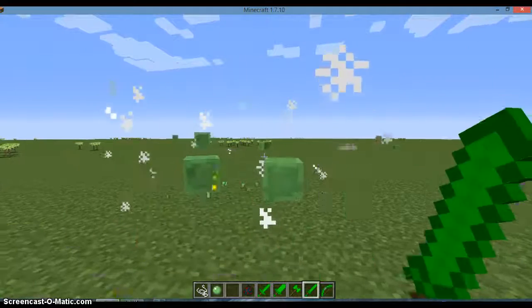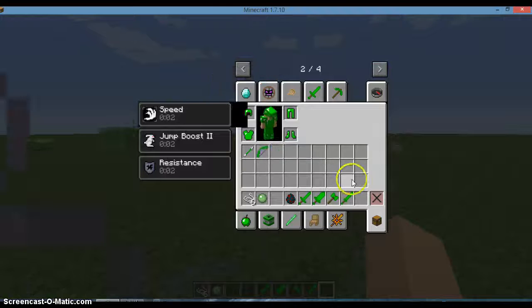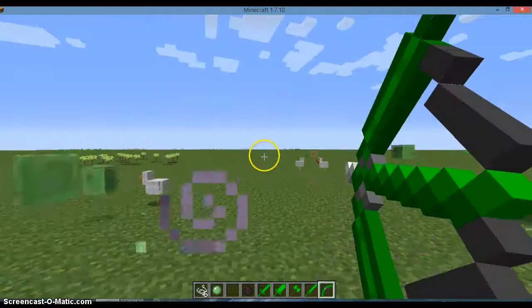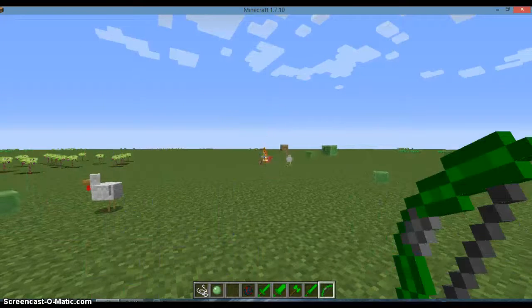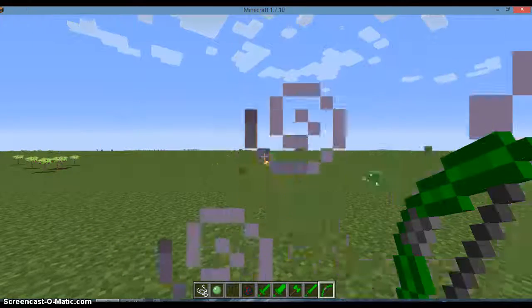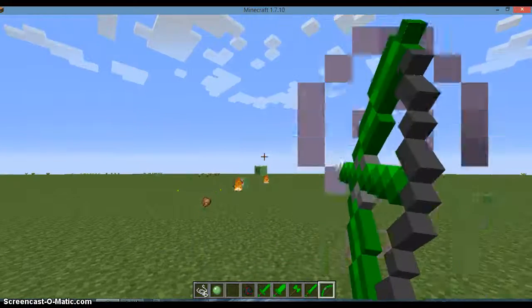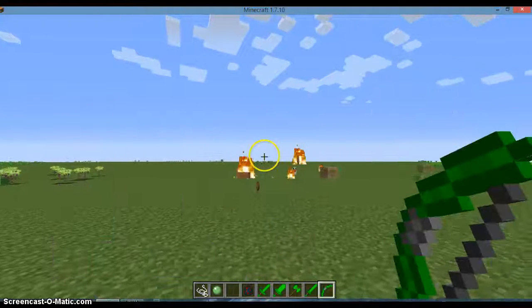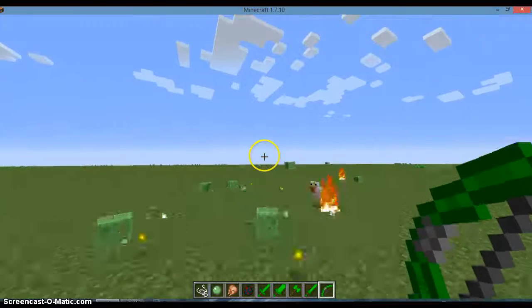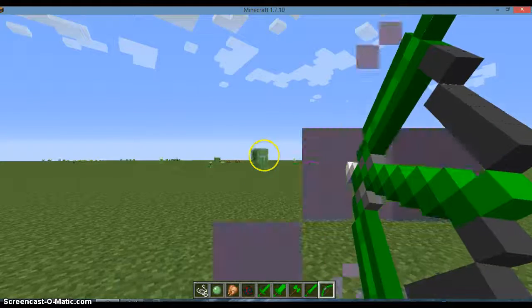Then we get the emerald bow. What's special about it is that it has instant flame on it. It doesn't have Infinity, but it does have some other enchants — I'm pretty sure it has Power on it, like Power 3 or something. You make it just like you would a bow but with emerald instead of sticks, and same with the emerald arrows.